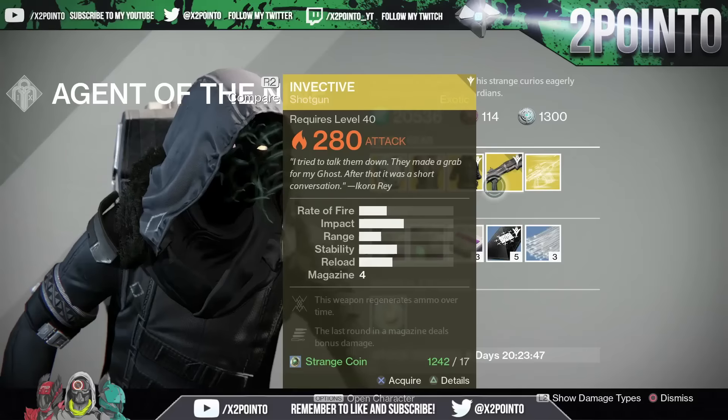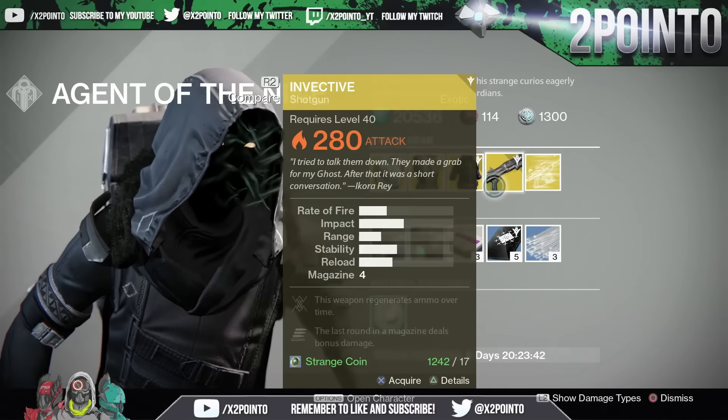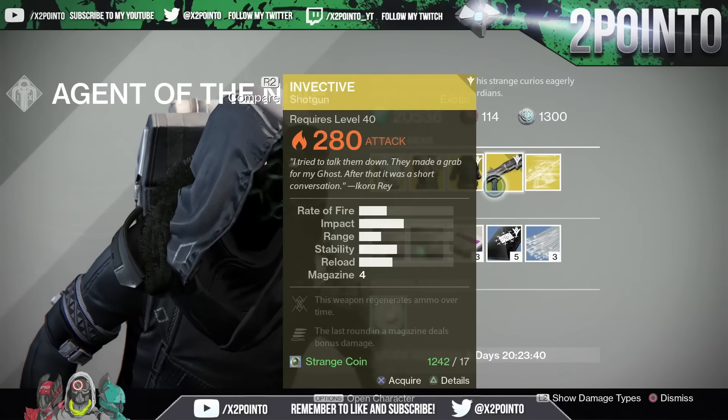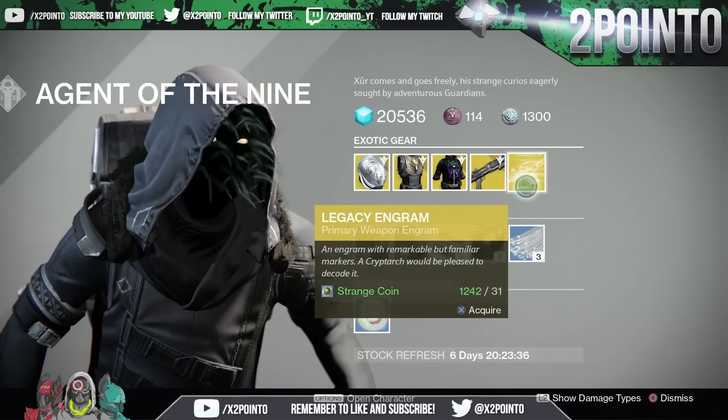Speaking of special weapons, the weapon of the week is the Invective Shotgun. This is a solar attack and the upgrades on this — the weapon regenerates ammo over time and the last round in the magazine deals bonus damage.